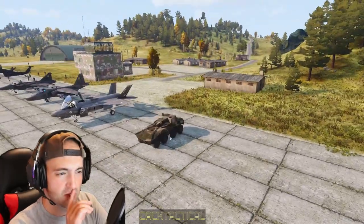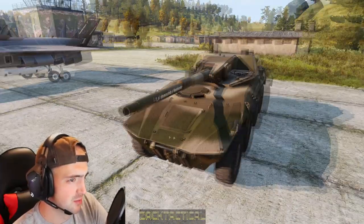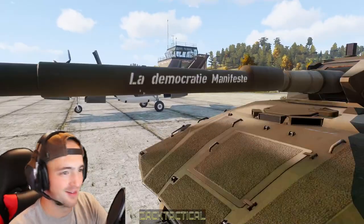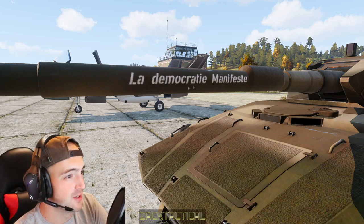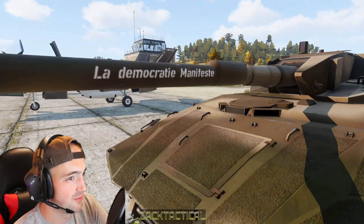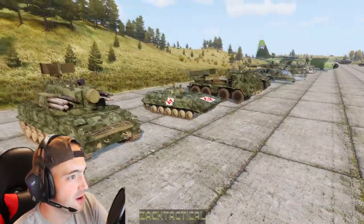There's the Rhino MGS thingamajig. Oh, I didn't even notice the writing on the side — that's good attention to detail, I kind of like that. The Democratic Manifest — whatever that's called — very cool.